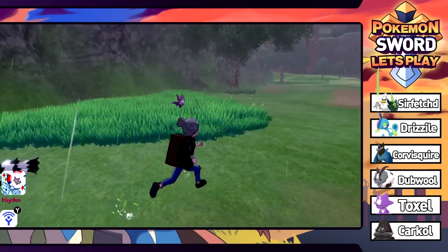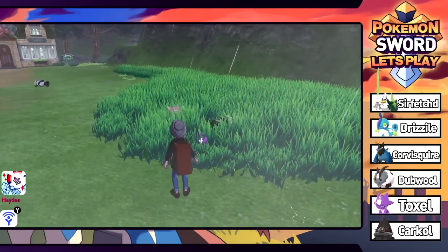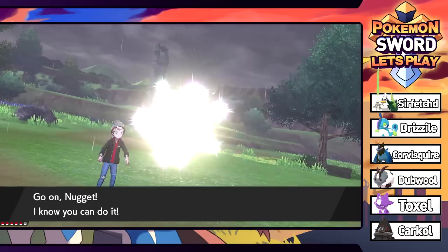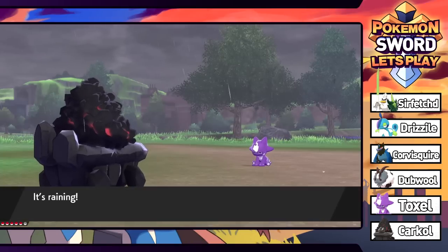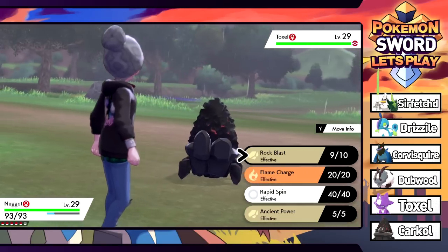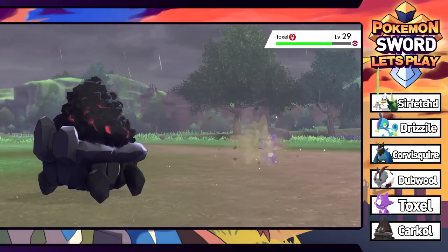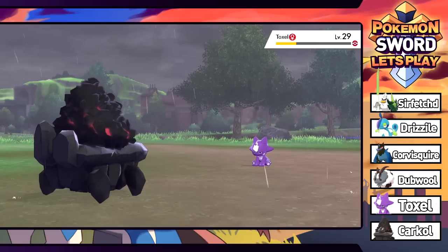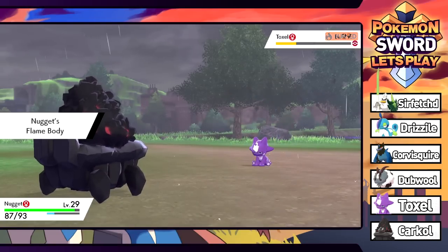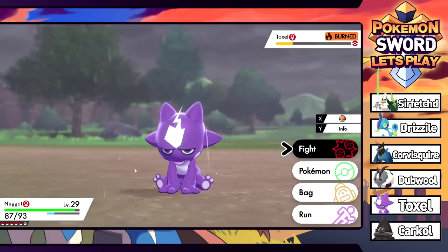The only new Pokemon so far was young Nigel. What's that small thing? It's one of the little baby boys - Toxel. You can actually find these things in the wild! I thought they were just going to be gift Pokemon. This would be a great one to shiny hunt. This one's level 29 - why is it so high level? The Pokemon in the wild area are no joke. Let me hit it a few times just for experience.